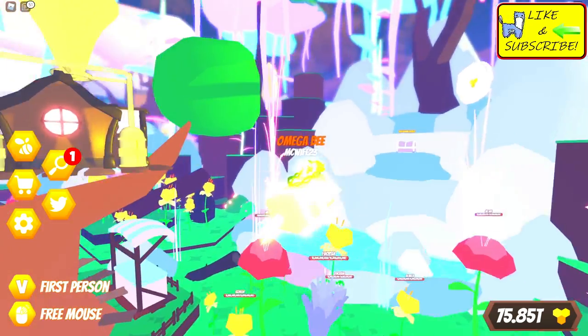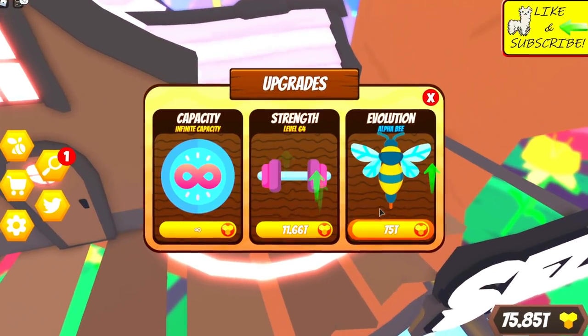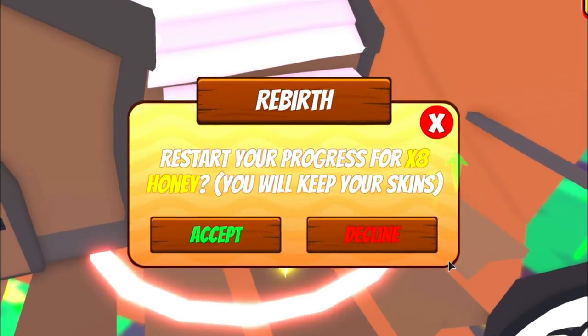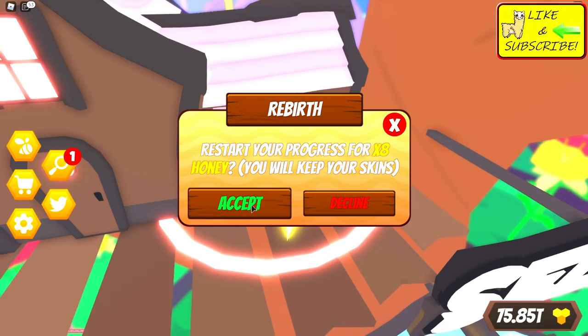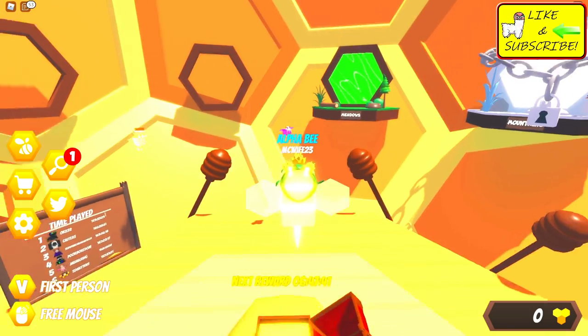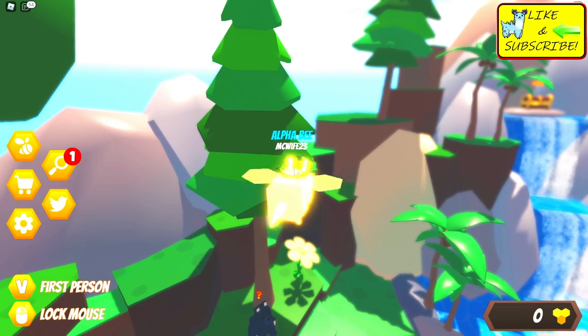We're gonna go ahead and rebirth to get the first ever recorded Alpha Bee — 75 trillion. Here we go! Three, two, one — restart! Progress times eight honey. Boom! That was so loud I broke both my eardrums. Okay, we have zero honey. Let's get our little chest right here — oh, we got a six-hour timer. That's crap. Let's head on in here.